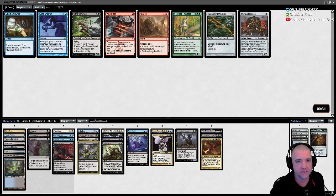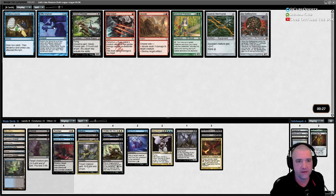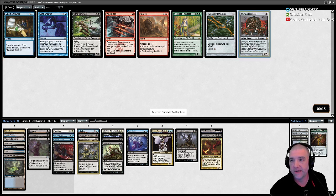Discard is good. Search for four — it's the same thing. I wonder if Chart a Course is just better — draw two, discard two. We're not even going to care about attacking; this is just another strategic planning effect. The Battlesphere is reanimatable as well — we've got four targets. Either of these might be fine targets too.